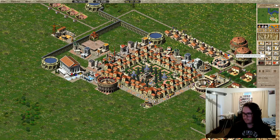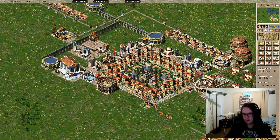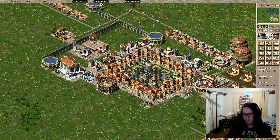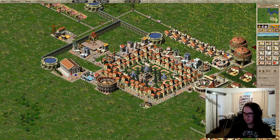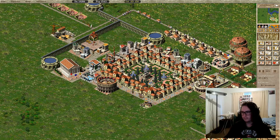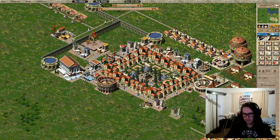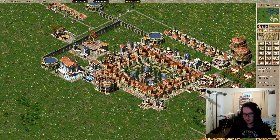We need libraries — I'll get rid of that and place a library. Then we'll build another Mars temple. There we go — they're nice and upgraded.